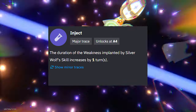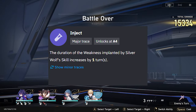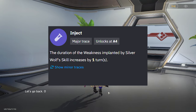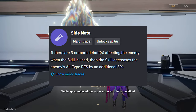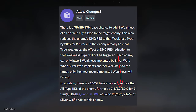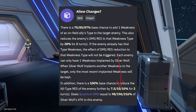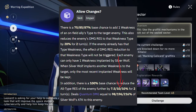For her second trace, the duration of the weakness implanted by her skill increases by one turn, so you've always got those debuffs up. Her third trace is: if there are 3 or more debuffs affecting an enemy when the skill is used, the skill decreases the enemy's all-type resistance by an additional 3%. So if you're at level 10 and it's already at 10%, it becomes 13%. And at level 1 it goes to 10% without even upgrading the skill — that's insane.